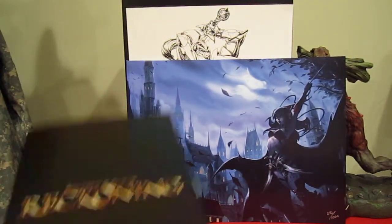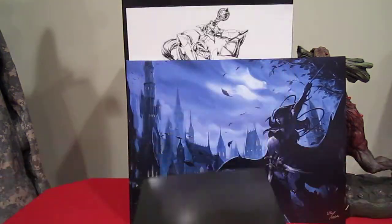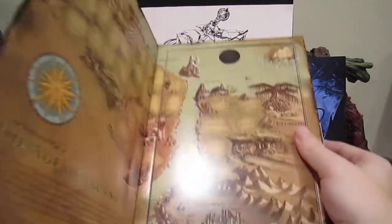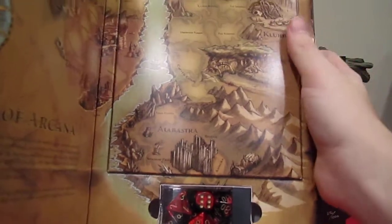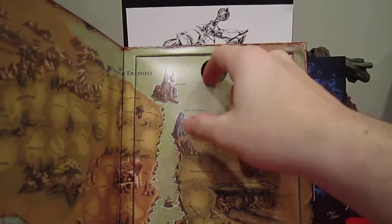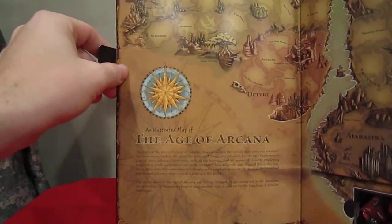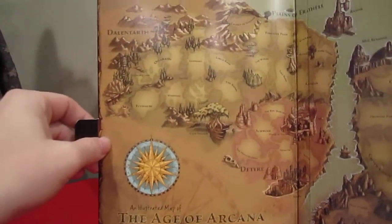Then you got this box on the side which contains all the other extra stuff and the games. Upon opening that — it's really well done — on the side you got the dice there on the bottom in a dice case, and there's a little pull-out tab with an illustrated map of the area the game takes place in.